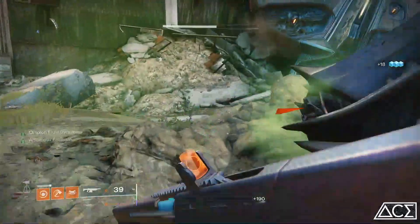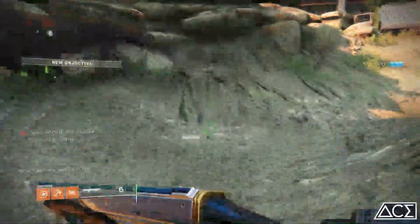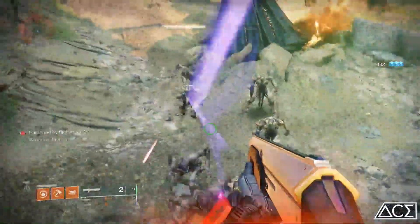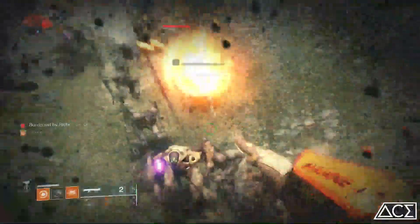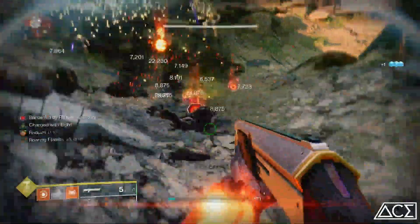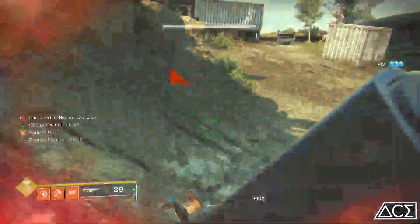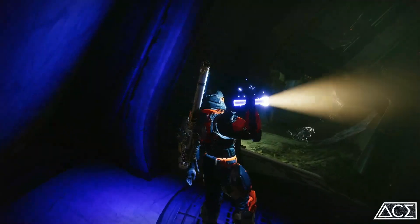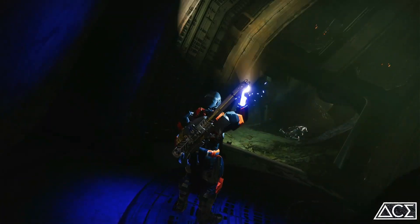We're not doing end game builds, we're not speccing into anything, we're not testing out any exotics. Today we are clearing ads, and this will be the ultimate ad clearer. Gather around, children, gather around for the demonstration. And that's how you clear ads — that's how we're clearing ads today. So as I look at what Bungie gave to Titans, I needed a build that will clear ads essentially instantly. And this is what I have done today, guys.